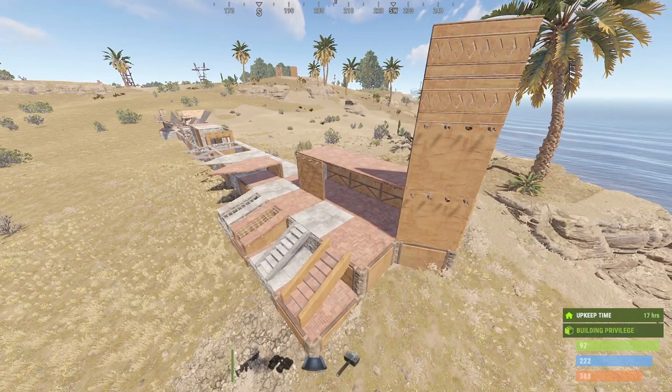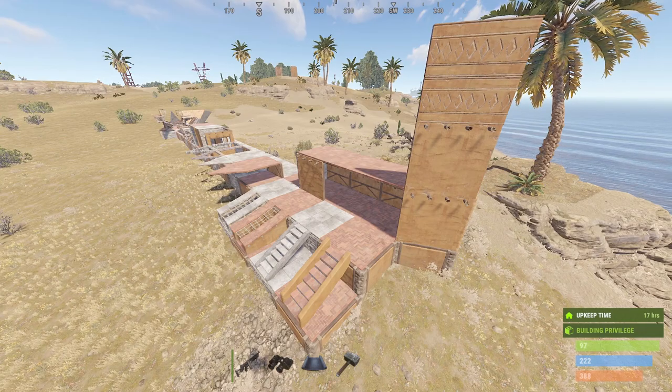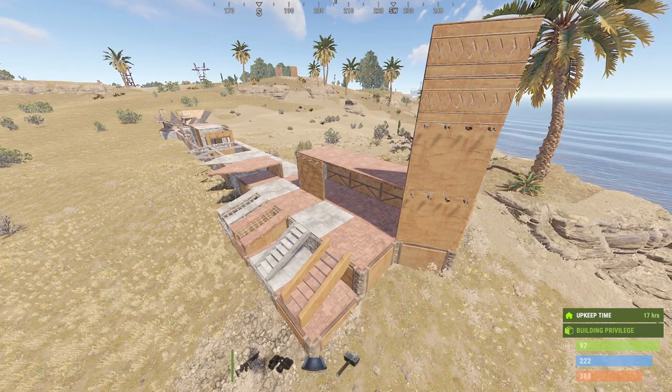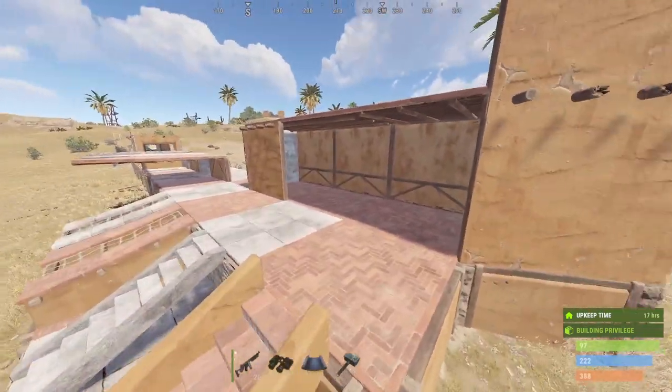What's up Rust gamers, so I wanted to talk about the new building skins that have recently been released. The first set is called Adobe — it looks kind of like clay with wood and stuff, and some tiles.